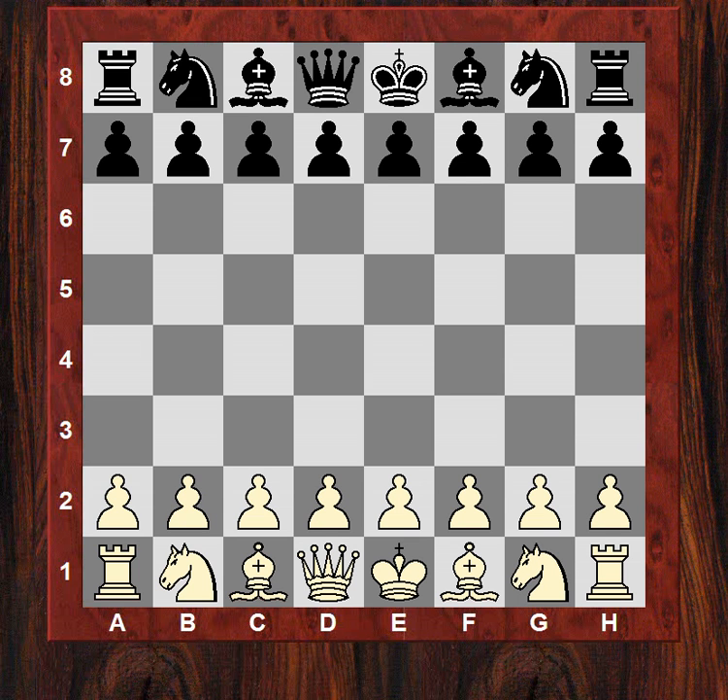Good morning all. Let's have a look at a key game in the final round. This was the match between Hungary and Armenia. GM Movzian on board two was playing Grandmaster Almazi, who's 2713. Movzian just under 2700, at 2698.